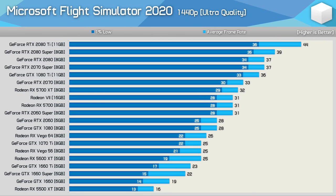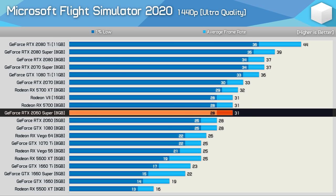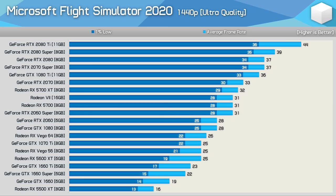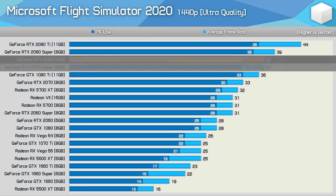Increasing the resolution to 1440p heavily reduced the number of GPUs able to deliver playable performance. For around 30 FPS on average, you'll require an RTX 2060 Super or RX 5700 — certainly not crazy demands for 1440p gaming, but I think quite a few of you will be shocked by how low the frame rates are. For a smoother experience, you'll ideally want an RTX 2070 Super or 2080.